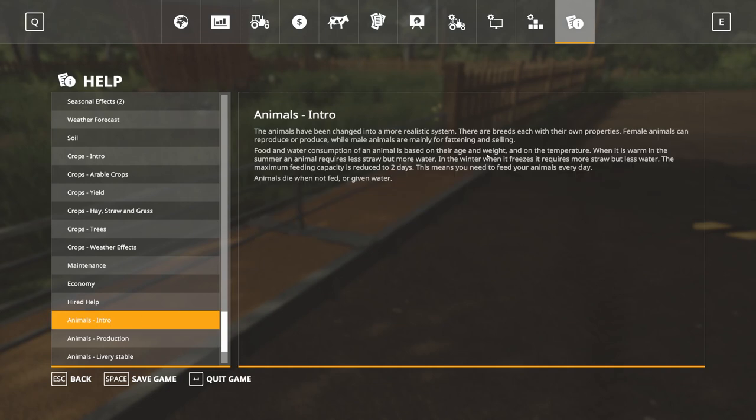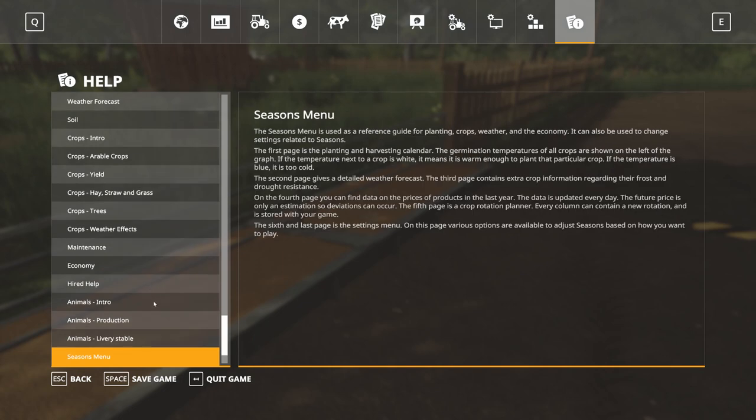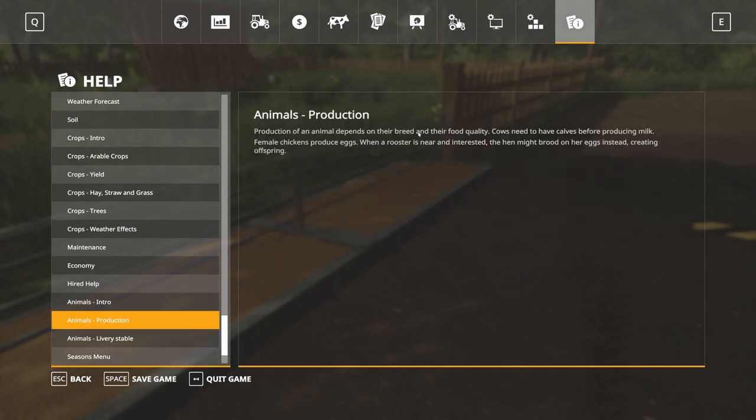Seasons animal info says: the maximum feeding capacity is reduced to two days, meaning you need to feed the animals every day. Alright, we'll see about that. So here — animals production: cows need to have calves before producing milk. Female chickens produce eggs when a rooster is near, and if interested, the hen might brood on her eggs instead, creating offspring. But I don't have a rooster and apparently I already have a hen that's interested.